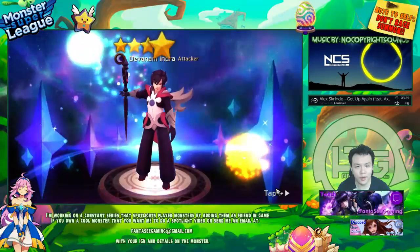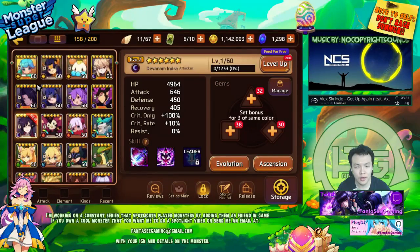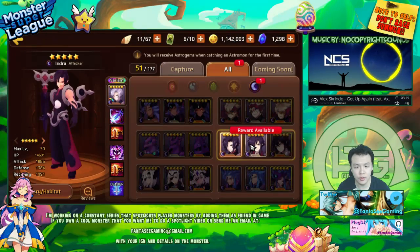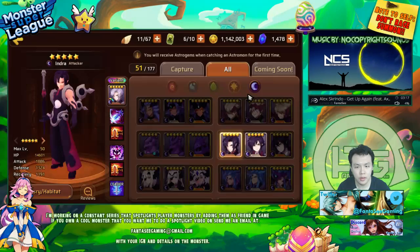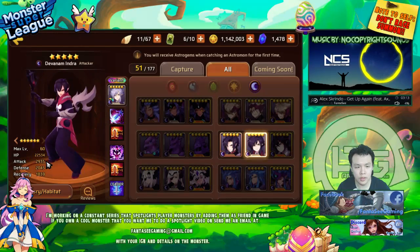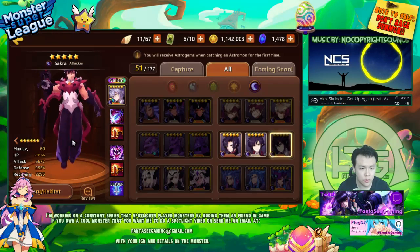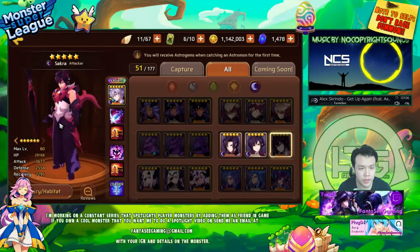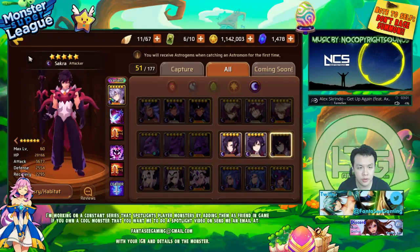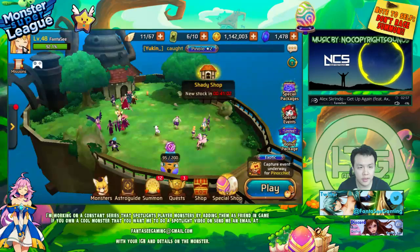Now I just need to pull three more random Indras and I'll be able to get him to Evil Three. The stat difference from Evil Two to Evil Three is quite huge for nat-5s. He's 2,900 base attack at Evil Two, and at Evil Three he has 3,600 — which is crazy high. The nat-5s will have insane stats if you can get them to max.